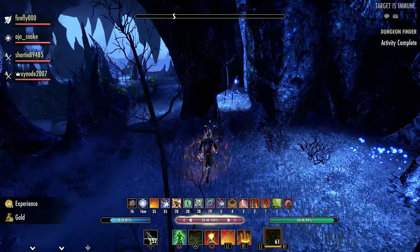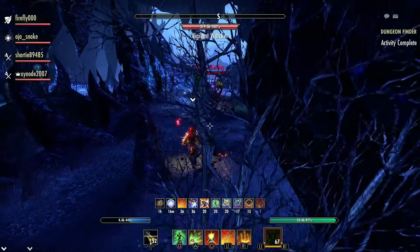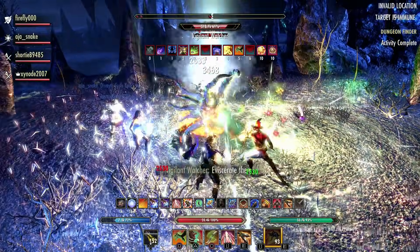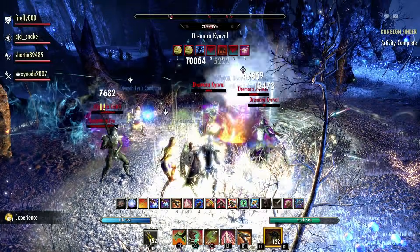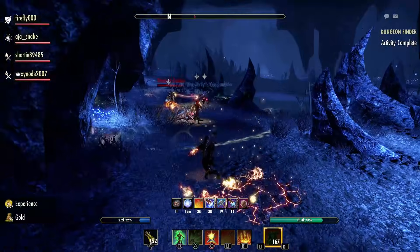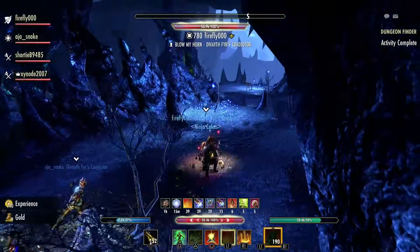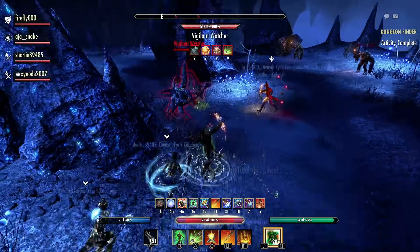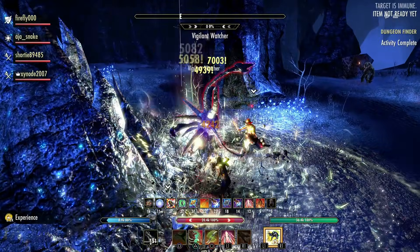We have some Watchers coming up — remember the two achievements, one for killing them all and one for avoiding them all. The green light shows his cone of vision; if you're inside it he will see you. He's a little bit immune to start with while he shouts, then he brings out loads of Xivilai and Daedra, so make sure your tank is on point pinning them down. Remember interrupts: if you see anything casting, make sure you interrupt it — everyone is taught how to interrupt at level three, so there's no excuse. Whether it be Crushing Shock or a straightforward bash, if you can see something that needs interrupting, do it.